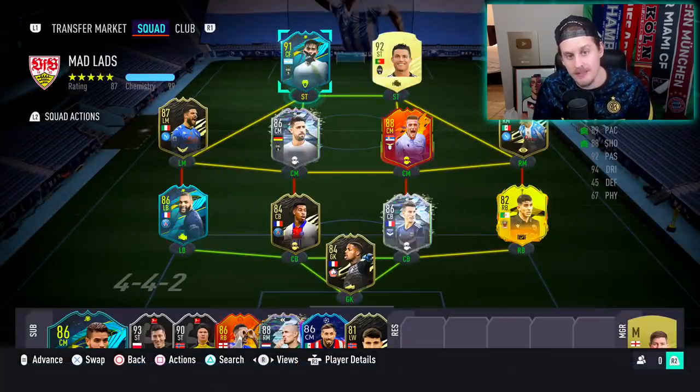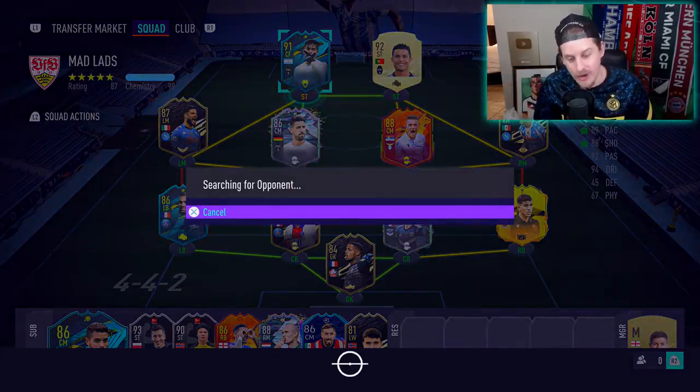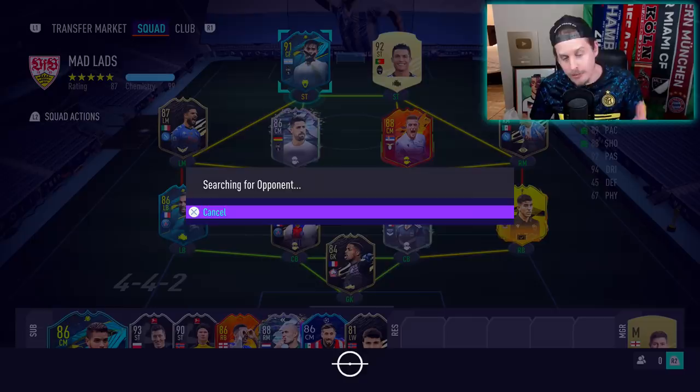Let's not delay things any further — let's take out La Joya, take this 91 rated card for a test drive. I can't believe he's like 180 to 195,000 coins — seemingly an incredible, incredible value. And if he plays anything like the 88 that we did our first ever Elite finish with, I think he will be well worth the coins.